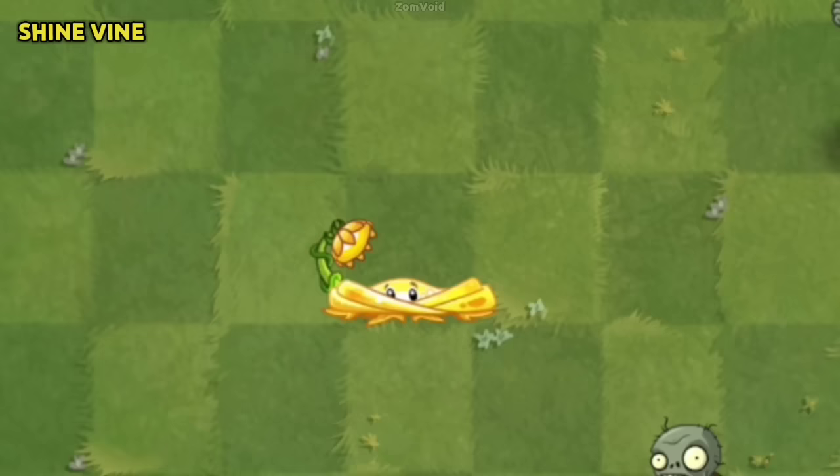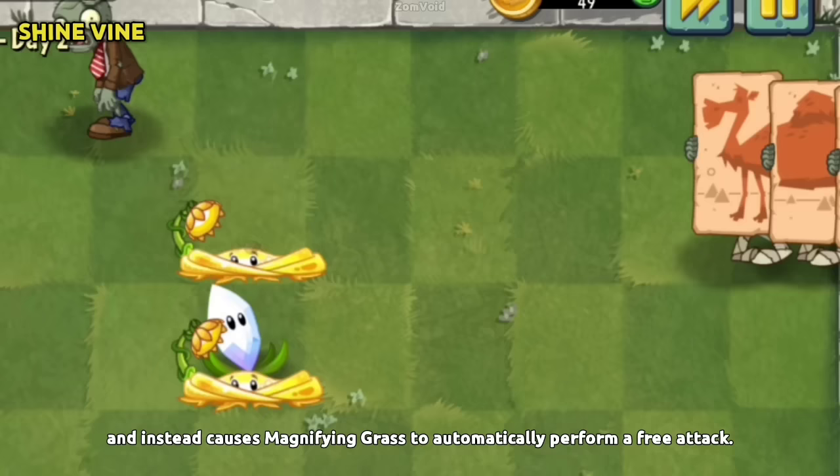Shine Vine ceases to produce sun on its own and instead causes Magnifying Grass to automatically perform a free attack.